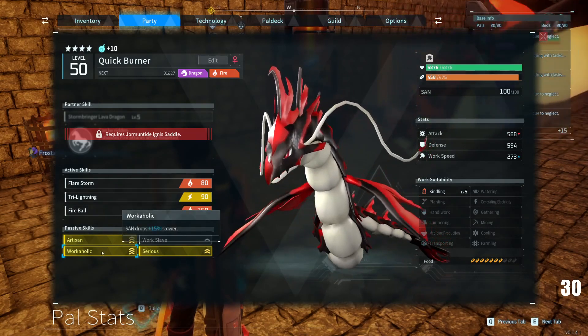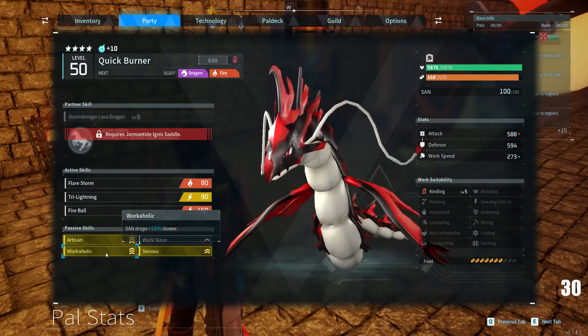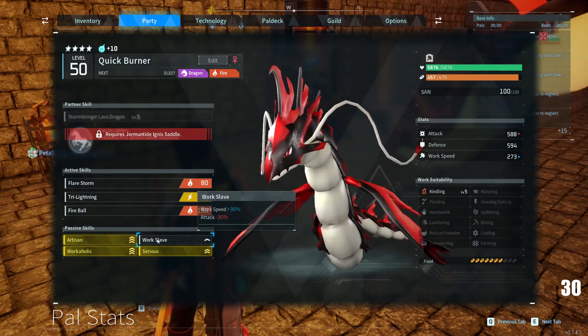You could substitute workaholic for conceited if you would like to, which would add a slight bit of work speed. But I find that the sanity drop is better, at least for having him on your base.